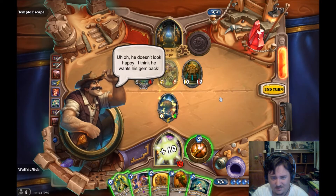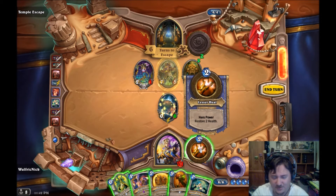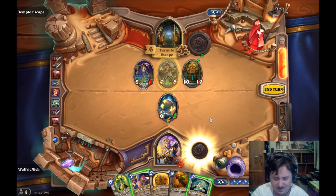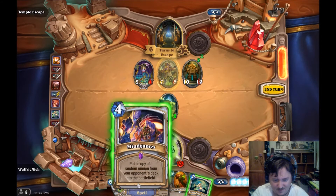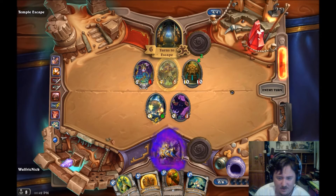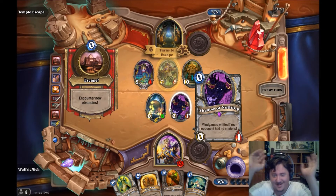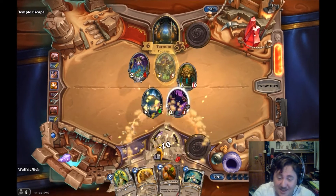He doesn't look happy. I think he wants his gem back. 17, 18, 19 - I'll survive maybe. Get rid of them. Oh hello - what's this? Combine game whiffed - your opponent has no minions. I have a zero-one. That's hilarious - I've never seen that before.